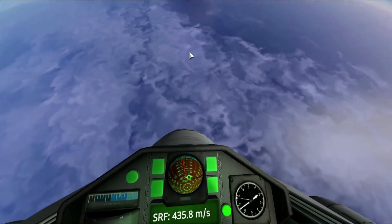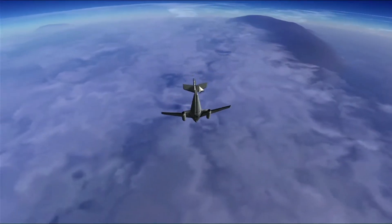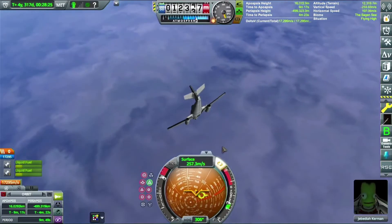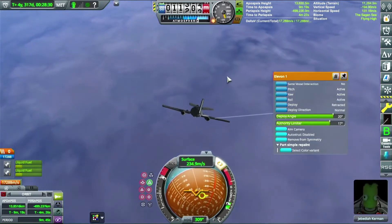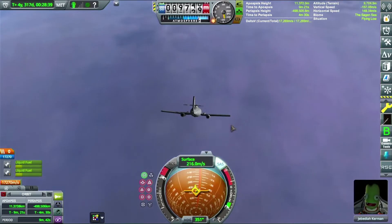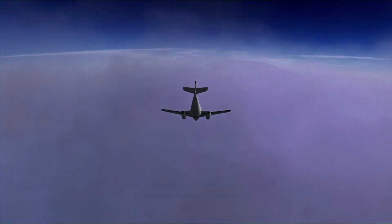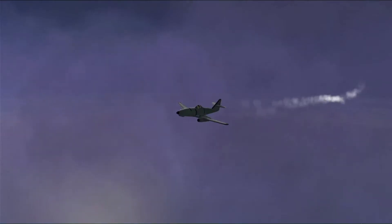The reason I was wobbling and didn't realize at the time was I still had it set to hold retrograde for the burn. I was very confused and tweaking the authority limiter trying to figure out why I was wobbling — that was pretty funny. And here you can see me flying through those beautiful EVE clouds on Lathe.